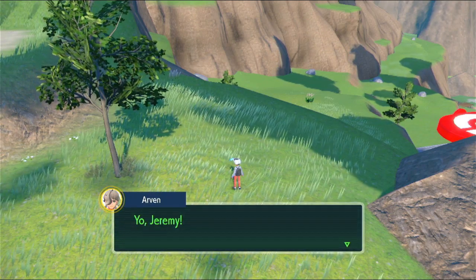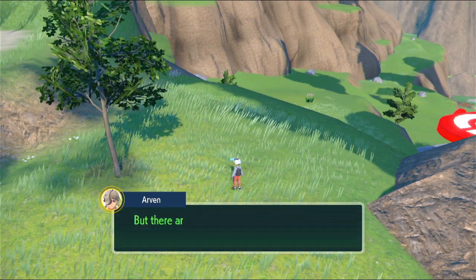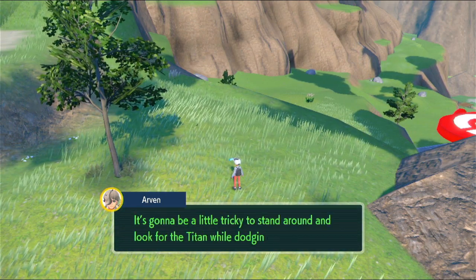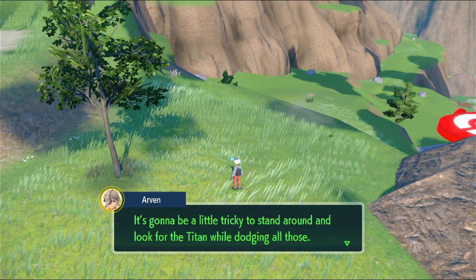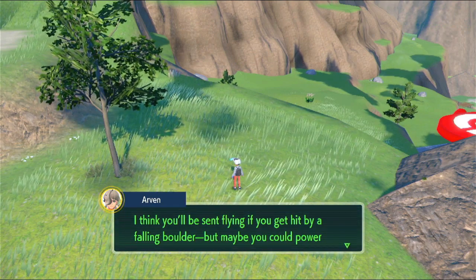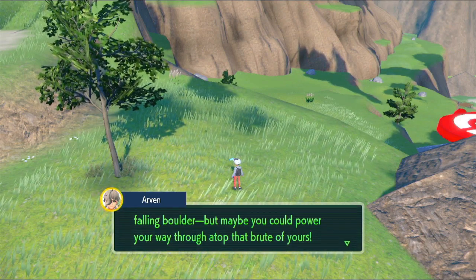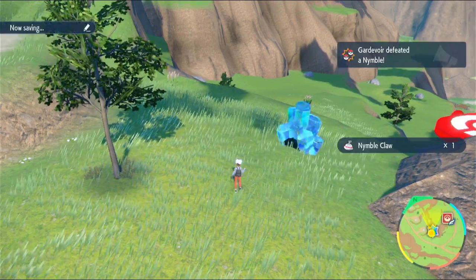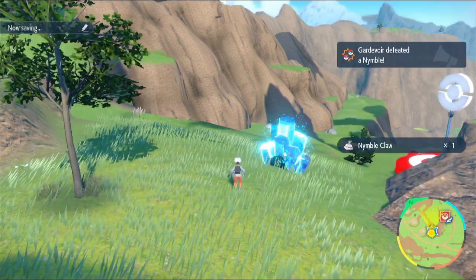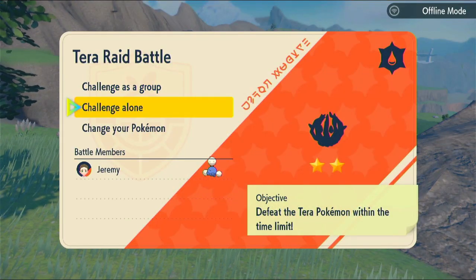So from what I gather, the Open Sky Titan lives somewhere up this mountain. But there are all these crazy boulders raining down from the mountain too. It's going to be a little tricky to stand around and look for the Titan while dodging all those — you'll be sent flying if you get hit by a falling boulder. But maybe you could power your way through atop that brute of yours. I'm also probably going to do Tera Raid battles because they give XP candy as well.